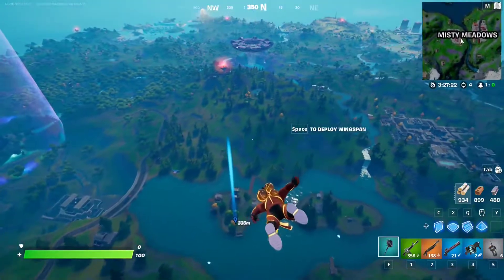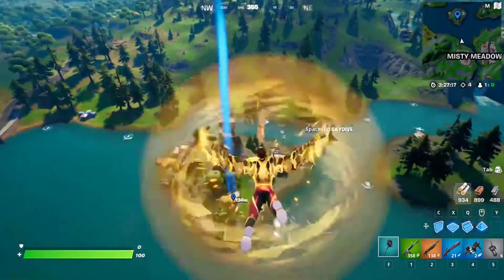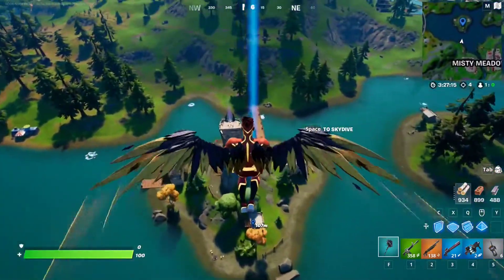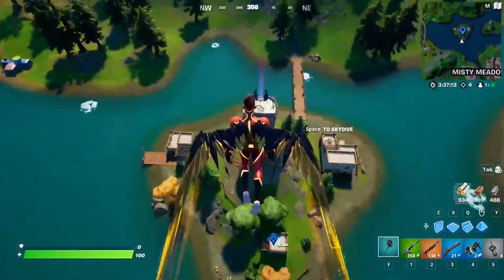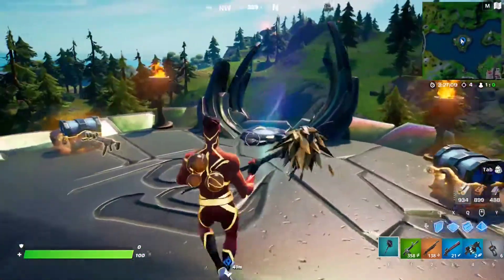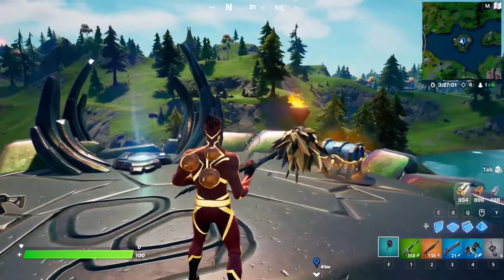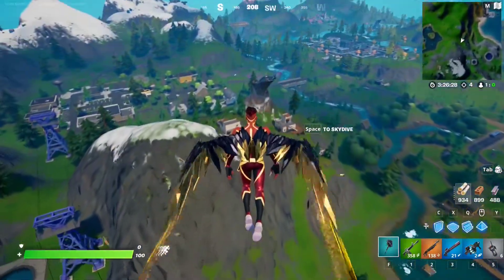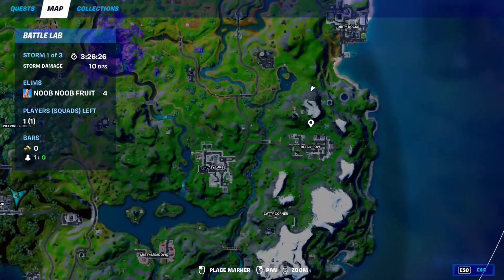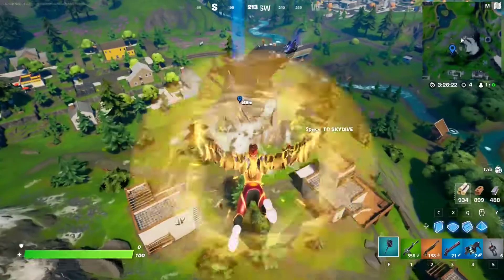For this week 10 epic quest, you have to visit three guardian towers. Guardian towers are these giant towers from last season — I believe there are six of them on the entire map. The first one is going to be right here next to Misty Meadows. The second one is going to be all the way over here right next to Retail Row. This is Retail Row and this is guardian tower number two.